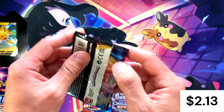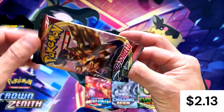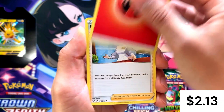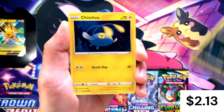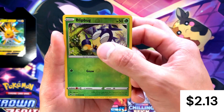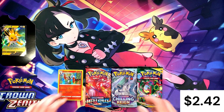Sword and Shield base — let's see if we can get anything out of this. I'm trying to save this pack; here we go, opening it cleanly. Code card, then one, two, three, four to the front: Fire Energy, Pokémon Center Lady, Dugtrio, Salazzle, Croagunk, Minccino, Minccino again for the reverse holo, and our rare is just a Cinderace holo foil. Nothing too crazy — that was Sword and Shield base.